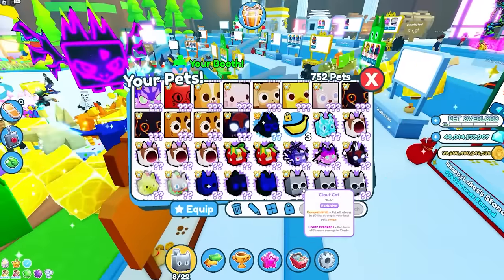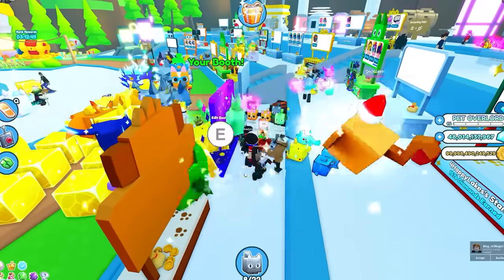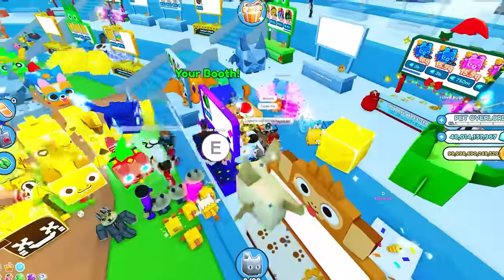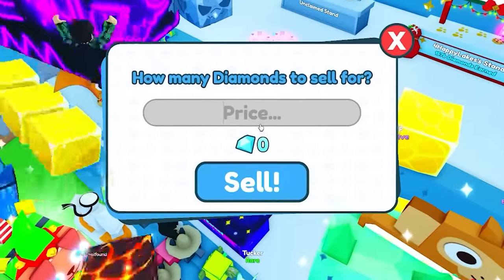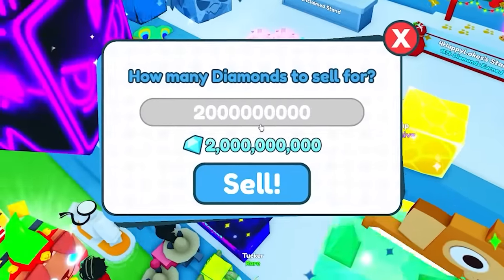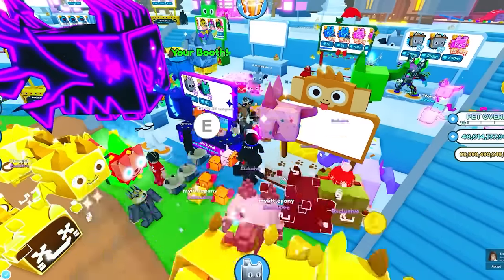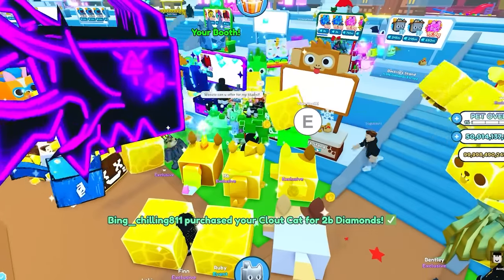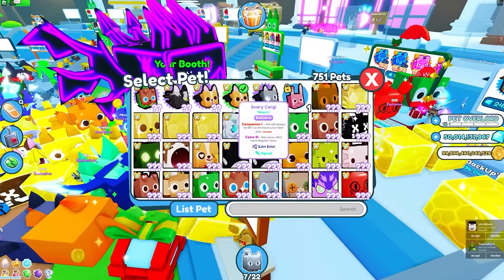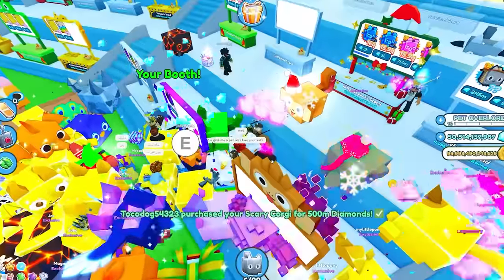We're going back to the booth to sell for profit right away. The cloud cat I bought for a billion — I'll sign it and sell it for two billion, because it's a signed cloud cat now. It's a little more pricey. Instant billion profit! Now I'm up two billion gems again. Then I list a scary corgi for only half a billion — sold! Let's see exactly how expensive we can go.